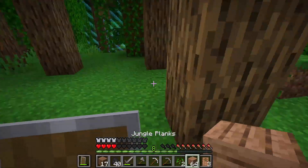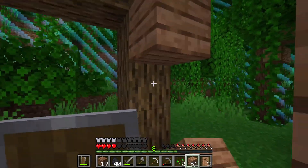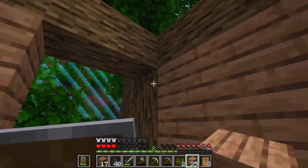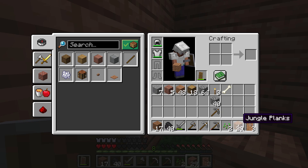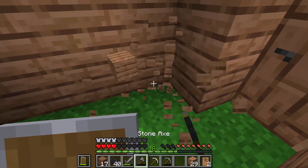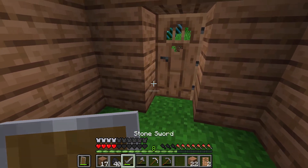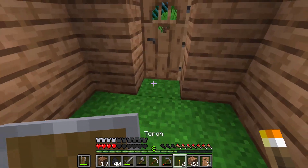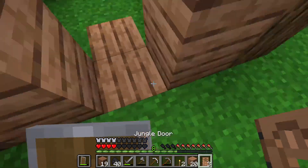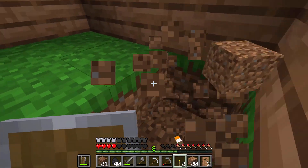I've decided to use jungle planks because I feel like they'll work a whole lot better, so let's just fill all this in. That's where the door's going to be — did not mean to replace that. I'm going to have to find some food real fast because I don't have anything, and I am running fairly low on health. Even if I could get some rotten flesh that would be good. Just place that there just above the door.